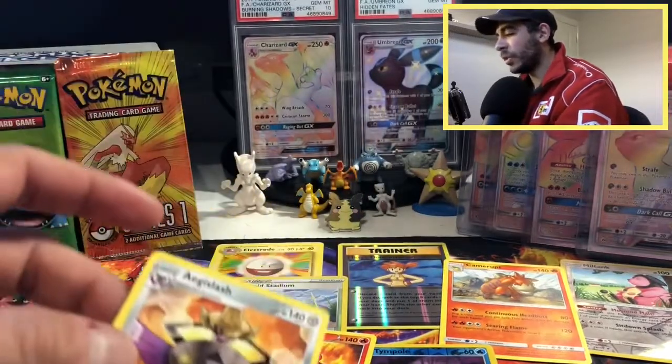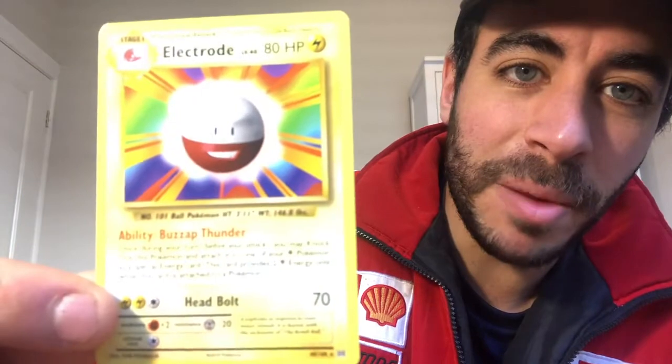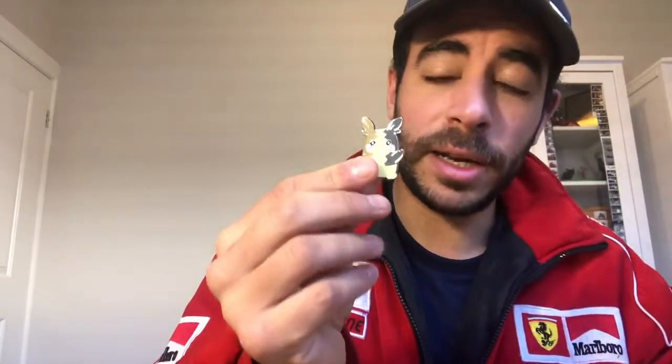I'm pretty disappointed — no holographic rares out of any of those packs. The reverse holo Misty's Determination was pretty cool, and the old-school Electrode brings back some nostalgia — how cool does he look. But the rest were just reverse holos. I reckon it's maybe because I didn't touch Morpeko — he gives me a little bit of good luck and today I did not give him a rub. Anyway, thanks for tuning in, thanks for the support. Almost at 200 subscribers — help me get there, keep watching, comment, I'll reply, like the video, and we'll see you soon.